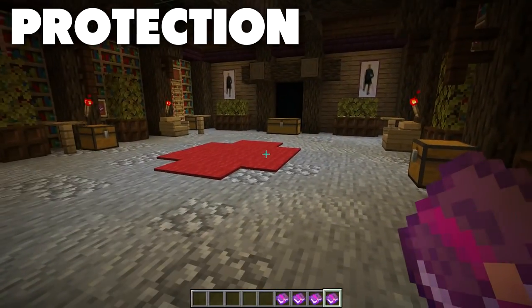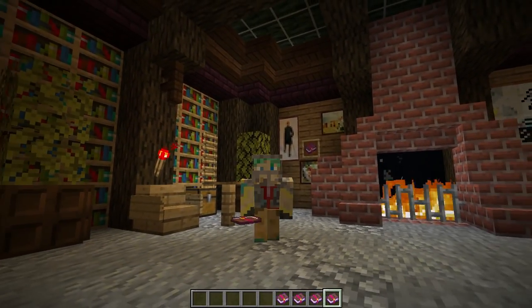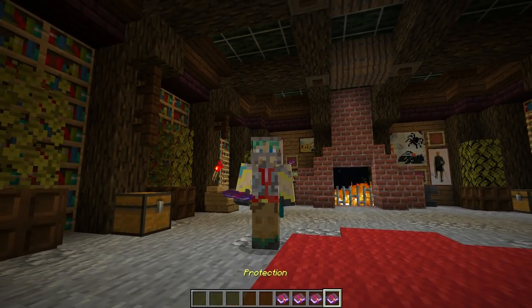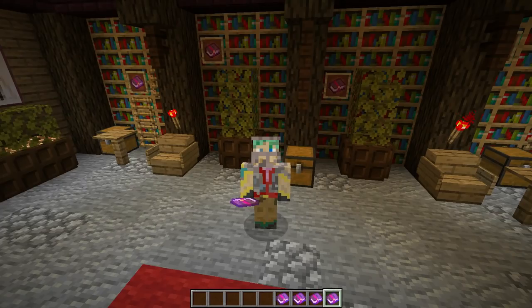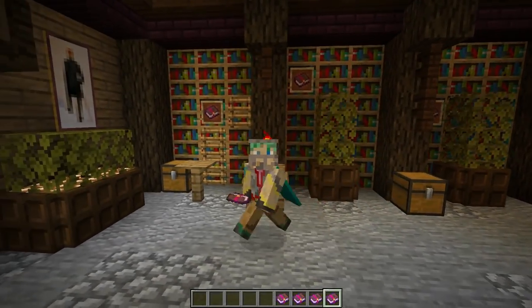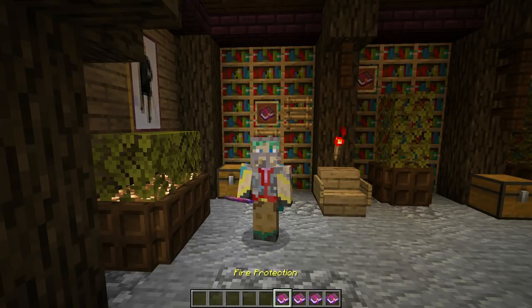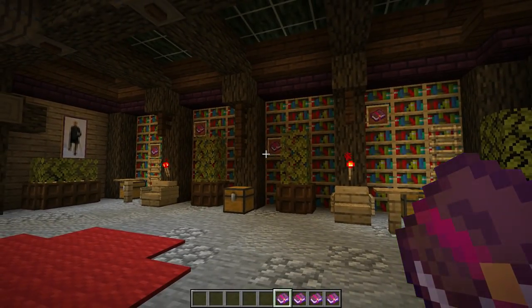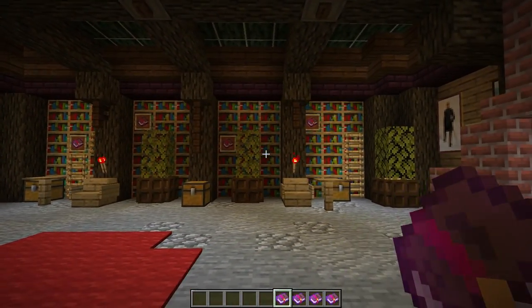Finally, we have Protection, which increases your general protection level. If you don't have a specific intention in mind for your chest plate when making it, I usually recommend going with Protection — it's just general protection that makes you all around a little bit safer. But if you have a specific function in mind, like Nether exploration, then go with Fire Protection or something more targeted. All of those enchantments are mutually exclusive, meaning you need to pick one — you cannot combine them on your chest plate.